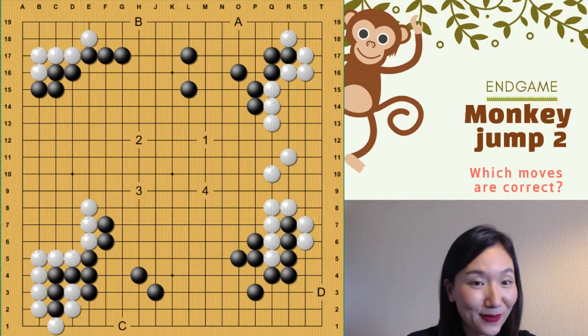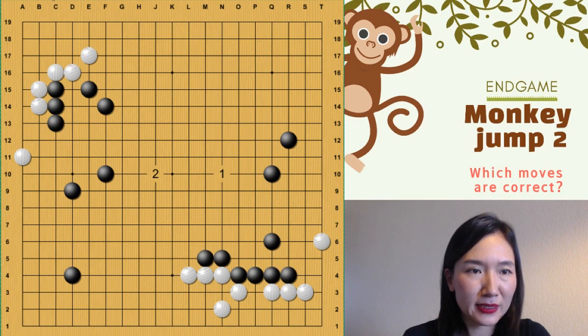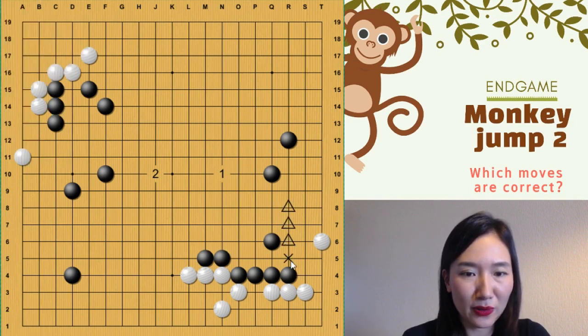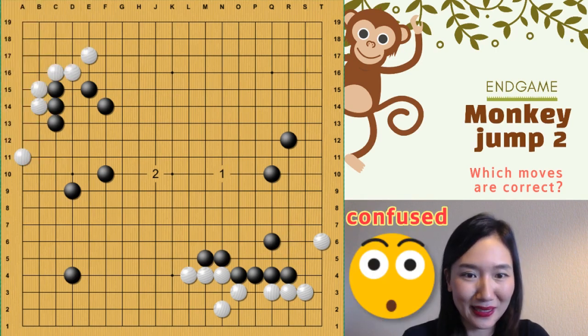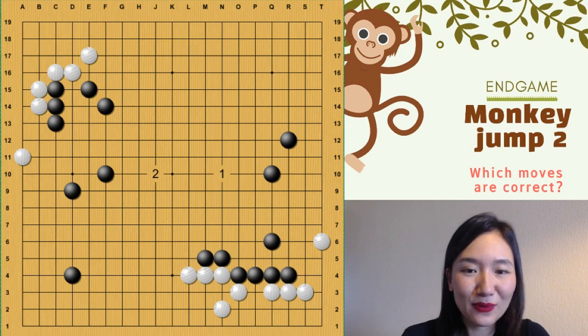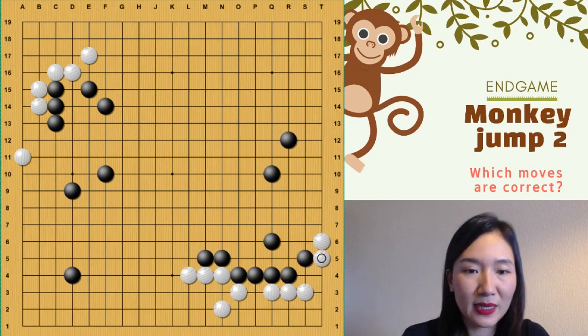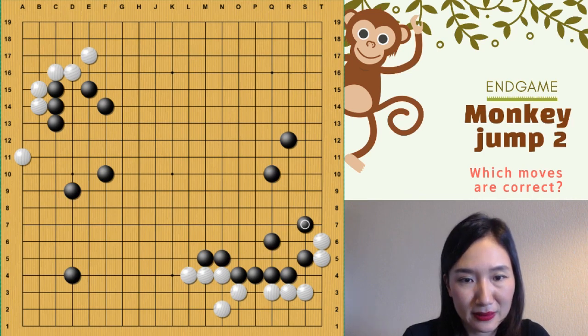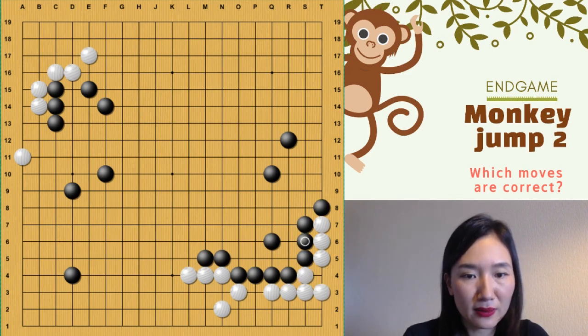Then we can see the next one. So number one is one of my games against my student. And this one — so that's a little special. You can see here, there's no stone anymore. The first lesson we talked about two stone, three stone, four stone. But this time, nothing there. So now you must be confused. Which move is good? Here is the move. And then if white plays there, you can play there. White comes more, and then you give one stone and block. That's the correct one.